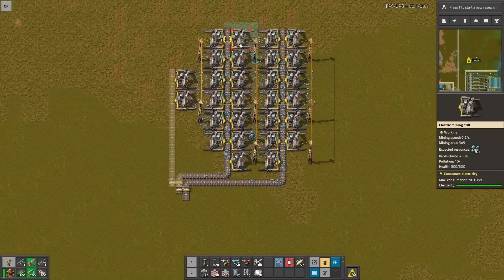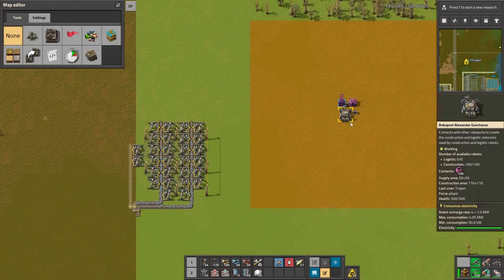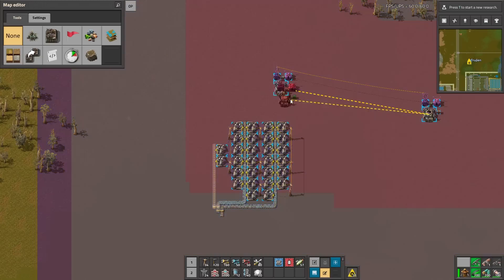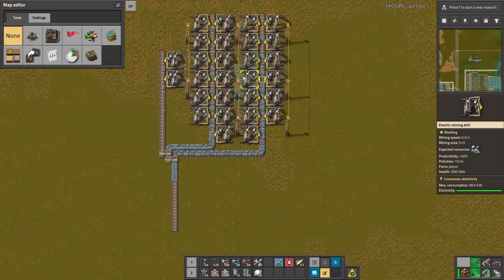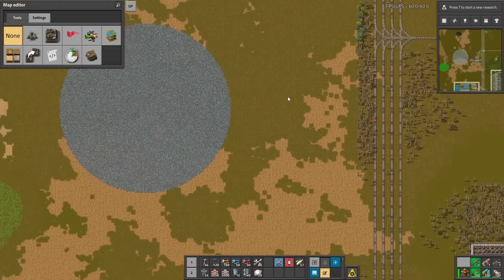Of course it's only a ghost and you have to provide all the resources. I'm using a different mod to make everything faster. Let's copy this and place it here to be built. Of course it's only one lane, it's not the best way.